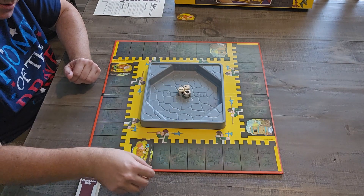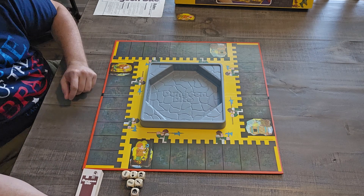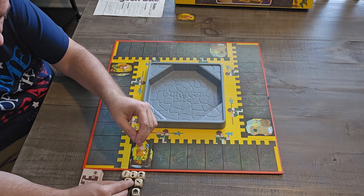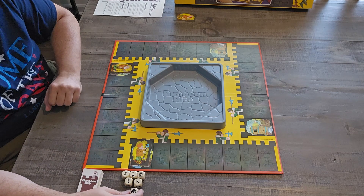Now let me show you what is on these dice. On the die you have ladders, shovels, lanterns, knives, and keys, along with helmeted guards. These are the guys you don't want to get.